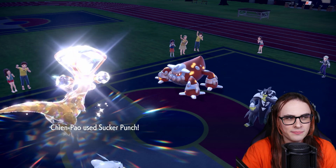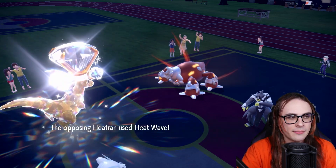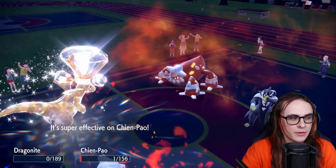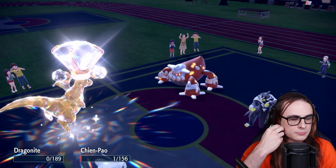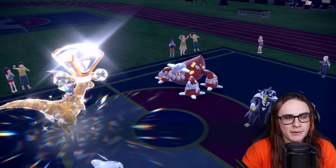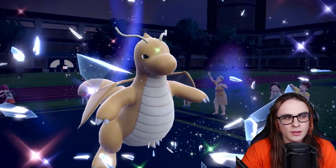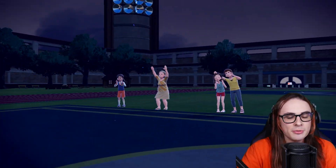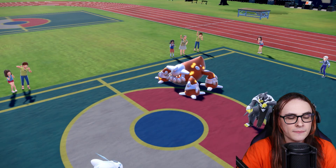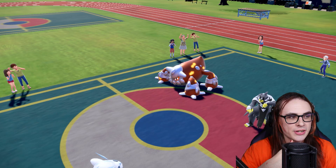Even if they just kill the Dragonite, I'm kind of okay with that because I have enough that can just pressure Urshifu out. Yep okay, perfect. They're going to kill my Dragonite and bring my Chien-Pao down to Sash, which is fine. What I'm going to do here is proceed to go for Heatran, because Heatran is fine. I'm going to go into my own Heatran here and try to bait out some sort of damage to the unit.